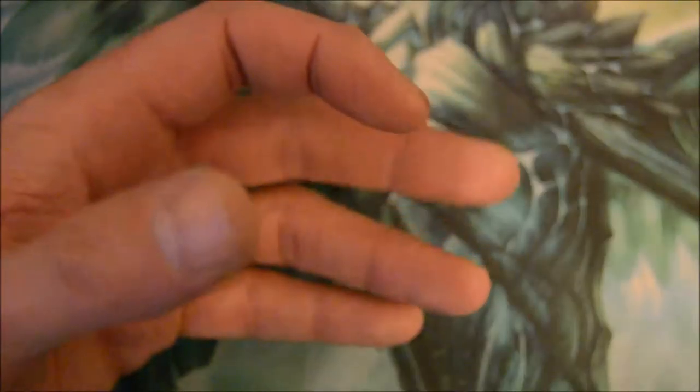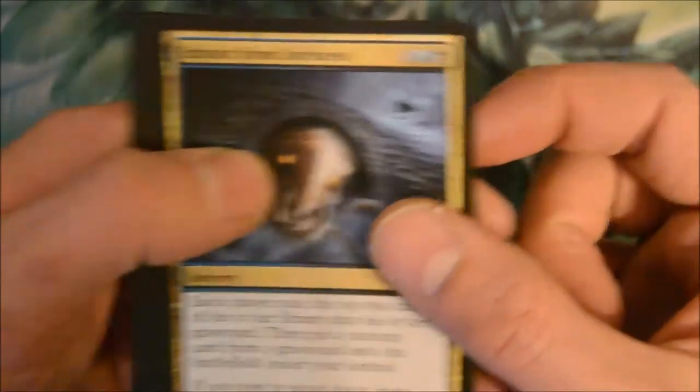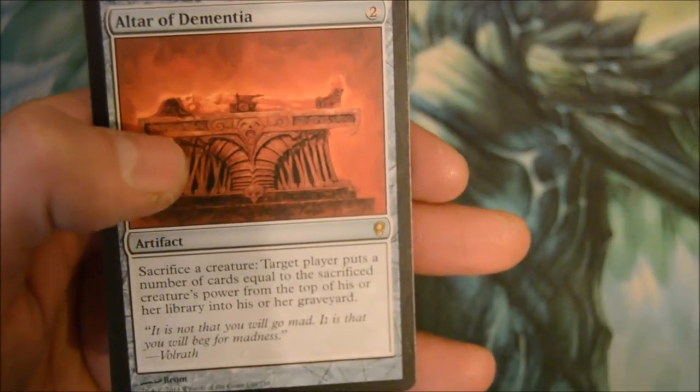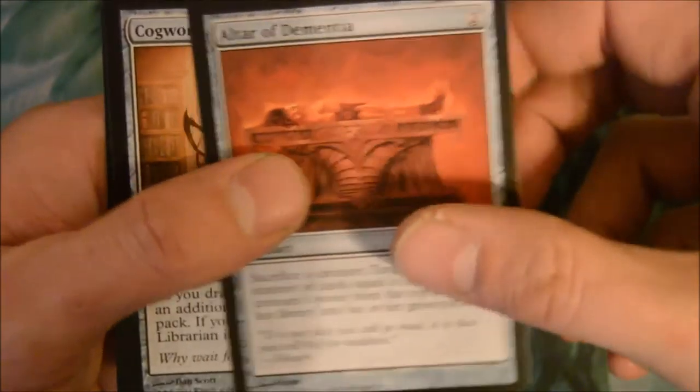Lurking Automaton. My daughter is having fun playing with the empty booster packs — as long as she's not playing with the actual cards, I'm fine with that. Only one Brainstorm so far. Extract from Darkness, Intangible Virtue, Warcraft Banshee. Altar of Dementia — a two-drop: sacrifice a creature, target player puts cards equal to that creature's power from the top of their library into their graveyard. Sweet. And a library and a spirit token.